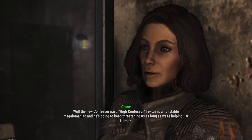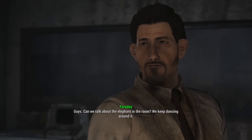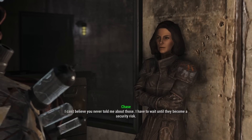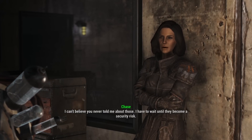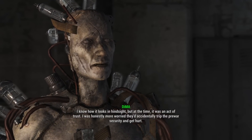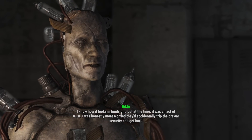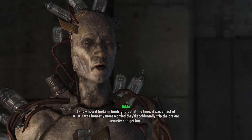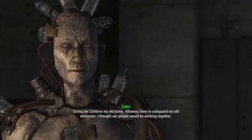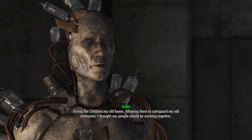'Confessor Martin was a friend.' 'Well, the new confessor isn't — High Confessor Tektus is an unstable megalomaniac and he's gonna keep threatening us as long as we're helping Far Harbor.' 'We keep dancing around it — my old memory banks in the submarine base.' 'I can't believe you never told me about those.' 'I had to wait until they became a security risk. At the time it was an act of trust — I was honestly more worried they'd accidentally trip the pre-war security and get hurt.'